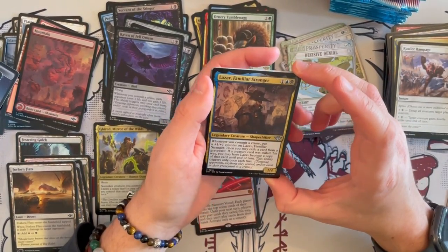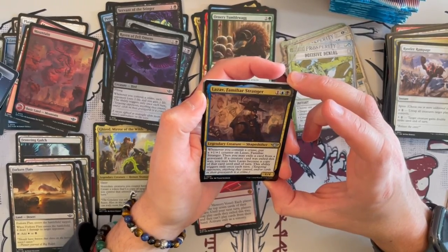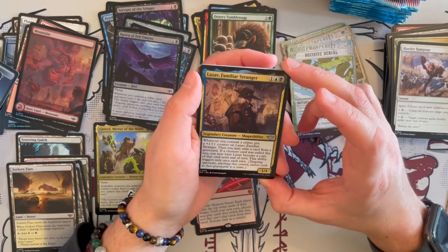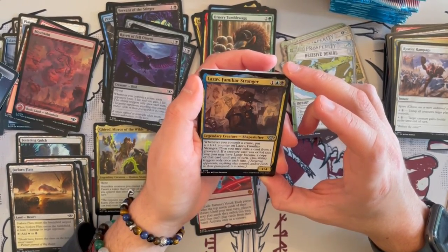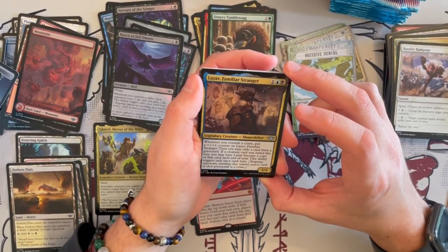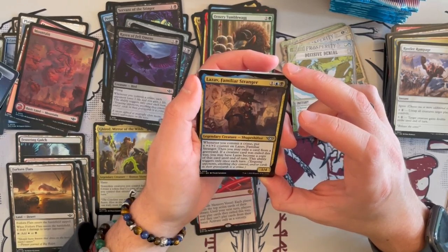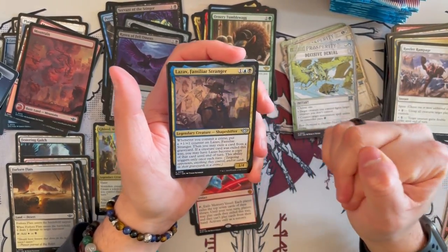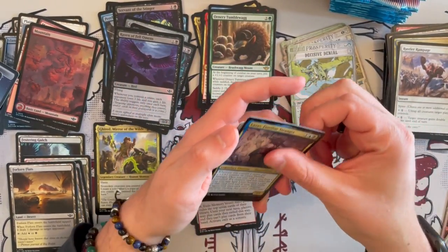Then we have Lazav, Familiar Stranger — a 1/4 Shapeshifter that costs 3 with the mirror in the cost. Whenever you commit a crime, put a plus 1, plus 1 counter on Lazav and you may exile a card from a graveyard. If a creature card was exiled this way, you may have him become a copy of that card until end of turn — this ability triggers only once each turn. That's really good — you can continuously cycle. If you kill a really strong creature, this becomes a copy. This is insanely strong.